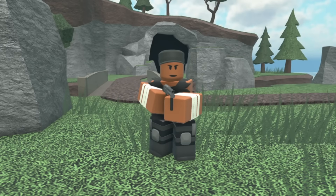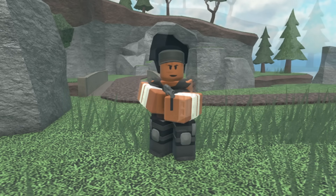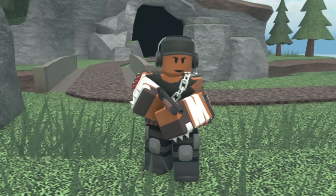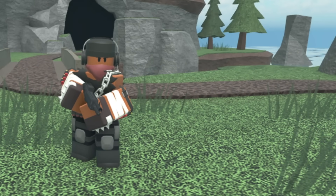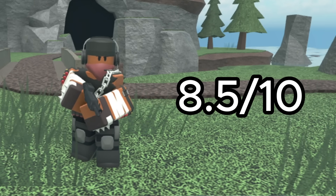Next up we have the Halloween Punk Shotgunner. At level zero it has a black hat, a ragged shirt, and white wristbands. At level one it gets some brown gloves with white spikes. At level two it has a different pose and some headphones. At level three it has a chain across the shoulder and some bullets on its arm. At level four it gets a face mask. Even though it's not too crazy, I really like the skin — the details are cool and I'm gonna give it an 8.5 out of ten.